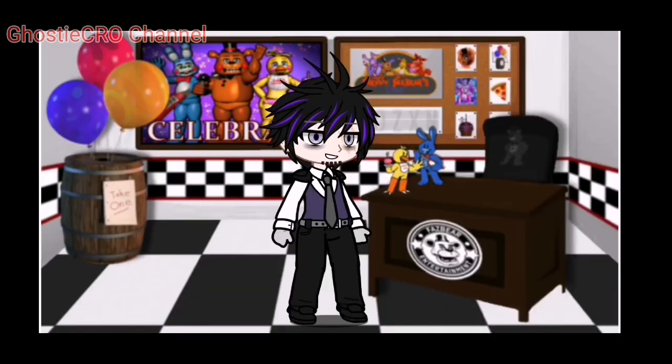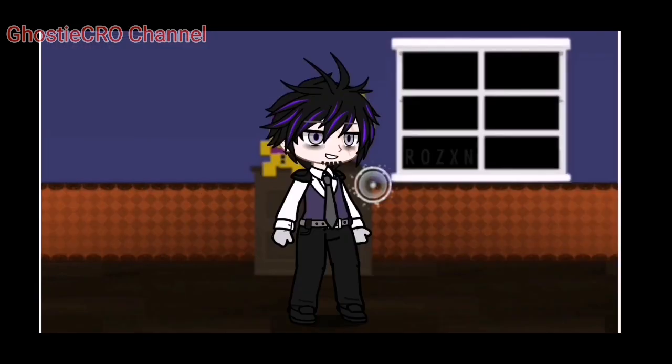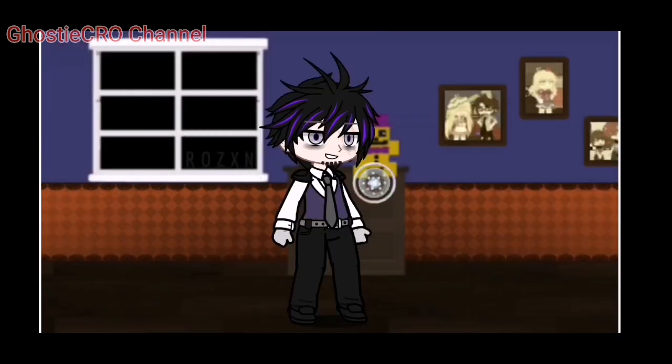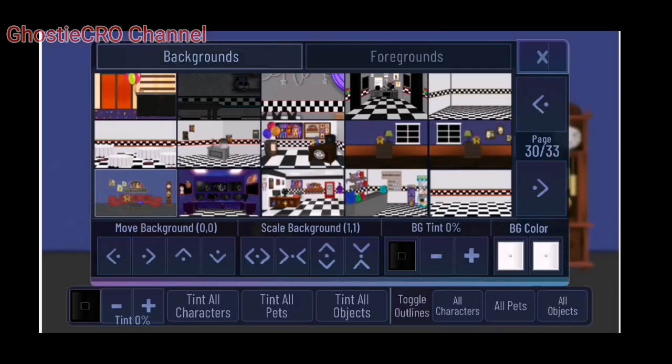This is probably FNAF 2, I guess. Ooh, this is the house - we have Fredbear in the background. Here we have someone's Catch a FNAF - there are William, Bersepton, Elizabeth, Sissy, and Michael in it. But oh well.